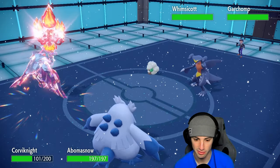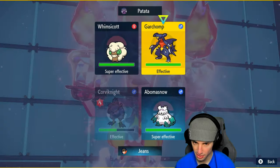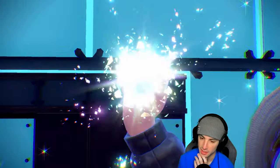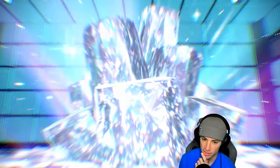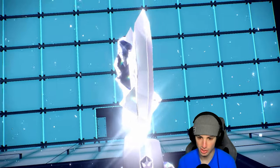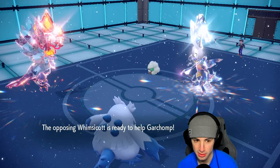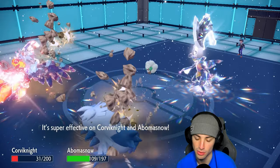Garchomp comes out, which kind of screws things up a little bit. I think this is what they were saving their Tera type for. I think we just go for a simple Brave Bird and Blizzard. Brave Bird and Blizzard launch - there's their Tera type flying out. Garchomp is scary with a Ground move against Corvinite. Steel Tera pops out here. They're going for Helping Hand into Earthquake - is that your play? Helping Hand Rock Slide could flinch my Abomasnow.